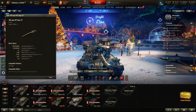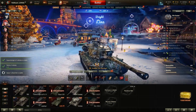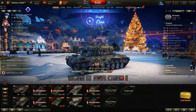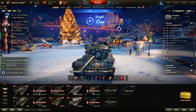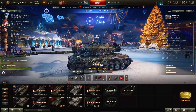Couple that with 10 degrees of gun depression and this thing becomes a serious threat on a ridgeline. You do not have the same gun handling or DPM as the T95 — the DPM on the T95 is a bit better — but the T30 has the flexibility of a turret. Although the turret doesn't turn very quickly, it still allows you to engage targets on your side, not just in front of you, without having to turn your entire vehicle.